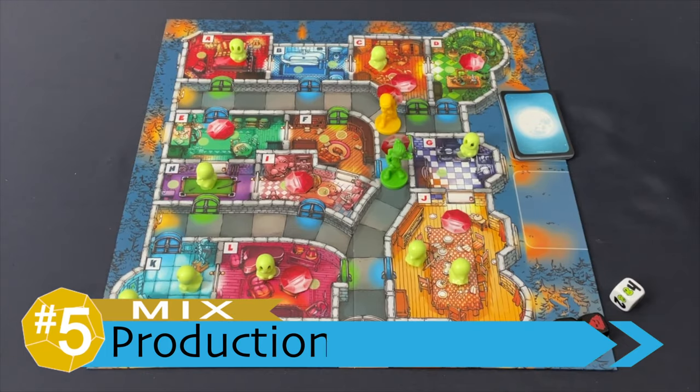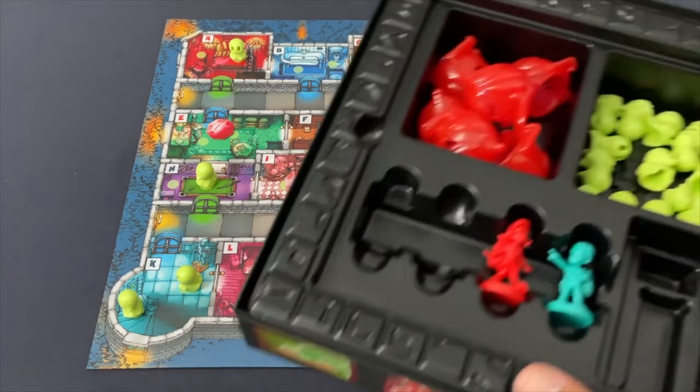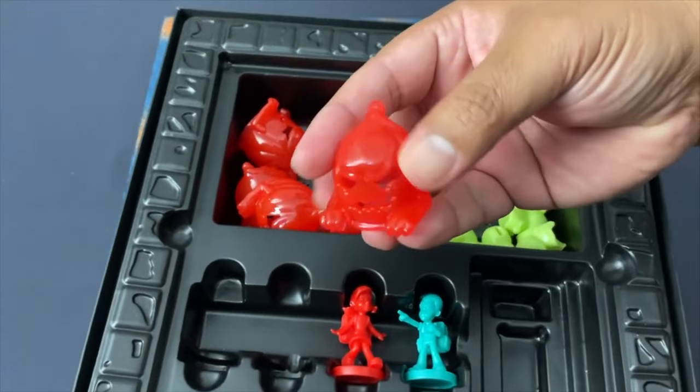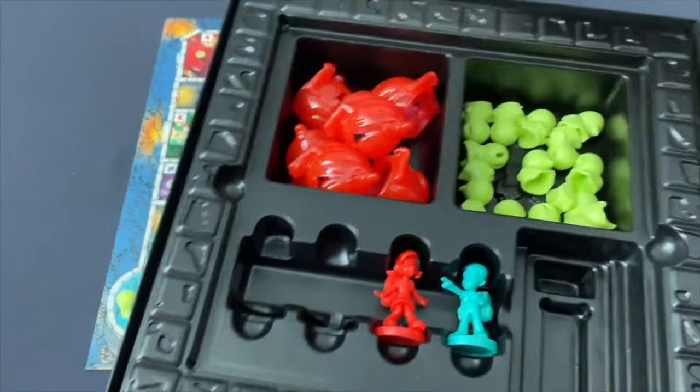My number five, a mix overall, is the production quality of the new edition. Relative to the old one, you're not going to get blow-away production like we are familiar with from some higher-end products, because this is for kids — it's for mass appeal — but it's great for what it is. If you remember the old edition, nothing much has changed. There is a slight change with the fire; it is now a bigger, more haunting ghost, and I like that.